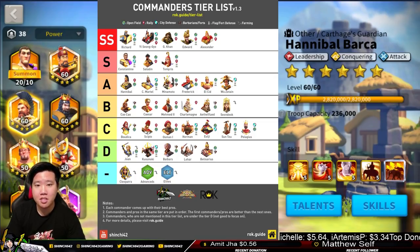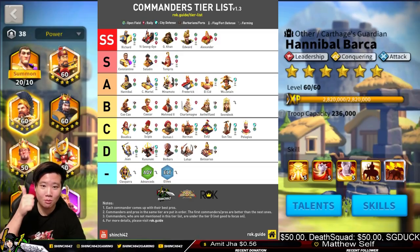Minamoto is one of the cheapest legendary commanders to obtain in Rise of Kingdoms if you're paying, and the easiest to get in the legendary section. I think Minamoto was my first maxed-out commander, and I'd say 80-90% of spending players would have Minamoto as their first maxed legendary. If you agree, hit that thumbs up.